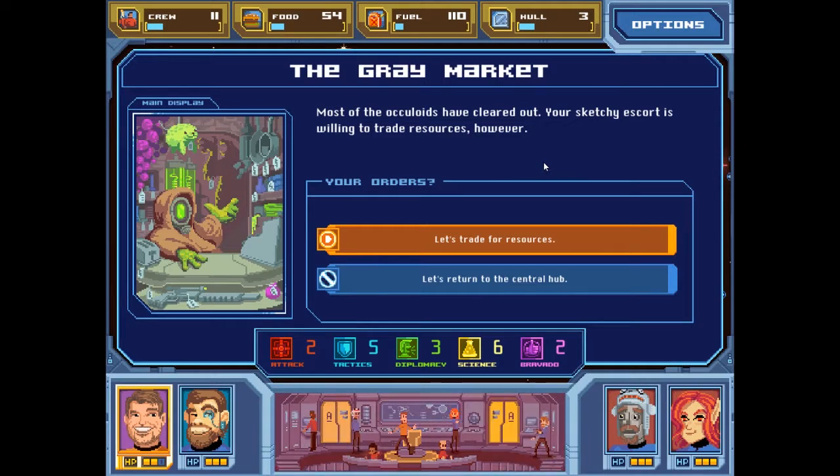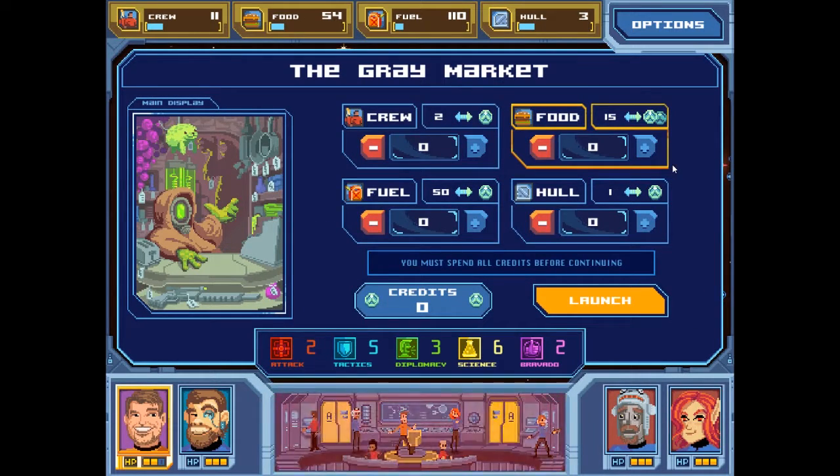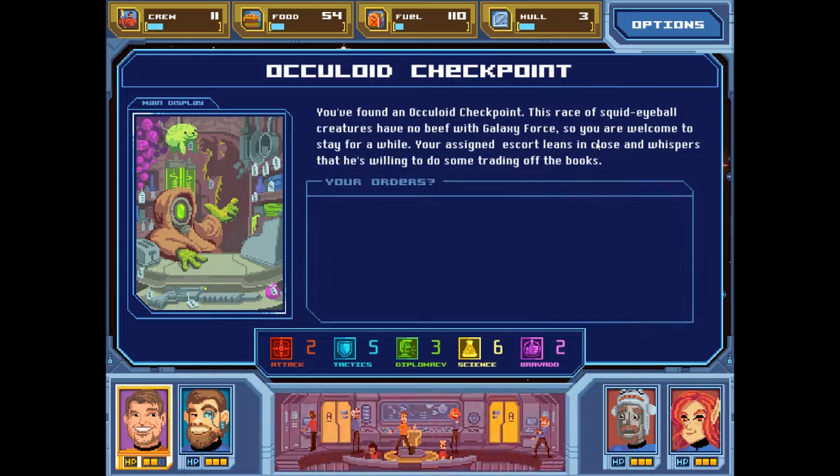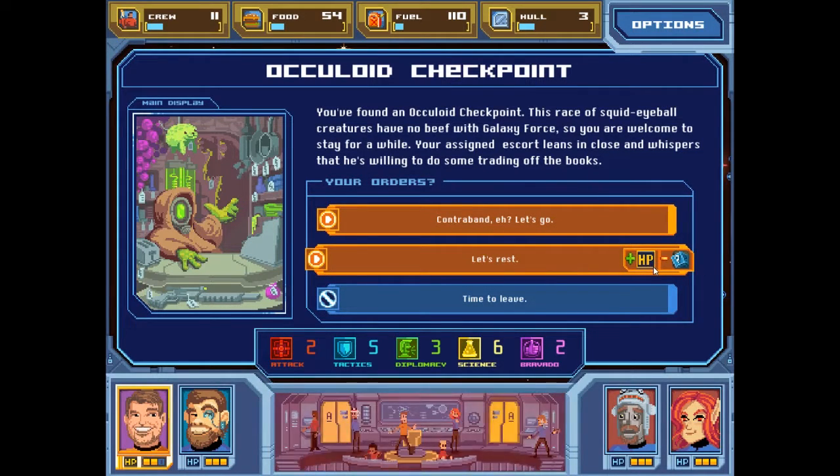Most of the Oculoids have cleared out. Your sketchy escort is willing to trade resources. So now I can trade to get credits and then trade that toward other things. Two crew will get me a credit or 15 food. I think I can't really risk losing anything I've got. I can gain hit points for the loss of something, but I'm only missing the one hit point, so time to leave.